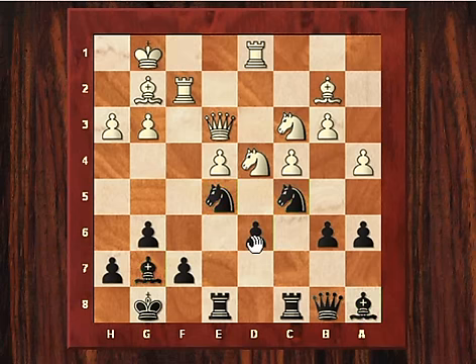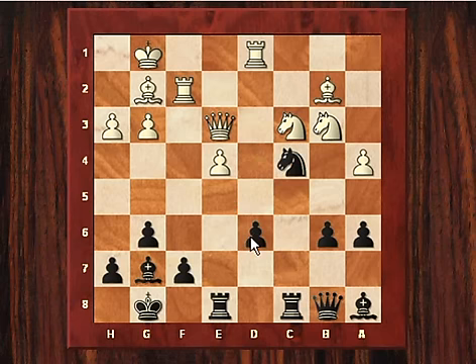After Rd1, Adams really strikes out with a very powerful blow — can you spot it? Five seconds: 5, 4, 3, 2, 1 — he plays knight takes b3! White's position starts crumbling like a pack of cards. After Nxb3, knight takes c4 forks the queen and bishop, and also now c3 is going to come under pressure.